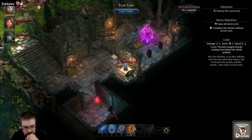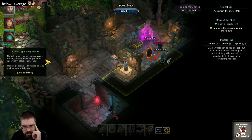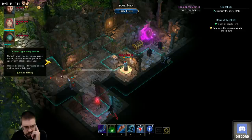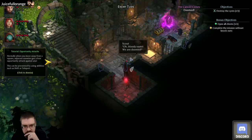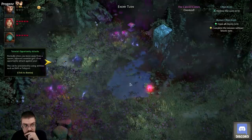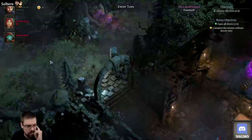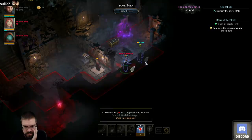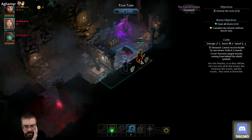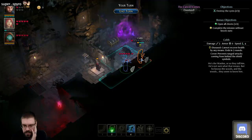It didn't do any damage to that — too bad. That's not good. Okay, I can do this at least — so he's dead. Oh god, oh god. The Druidstone shard — one of you has it, give it to me or I'll take it from your corpse! Destroy the cysts — you need to go here, you need to go here. First, do this. Diseased — cannot recover health by any means, ends in three rounds.